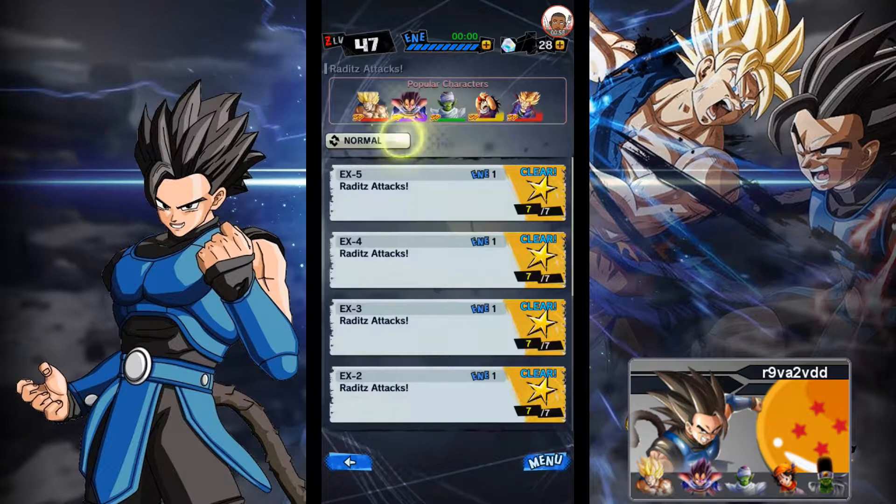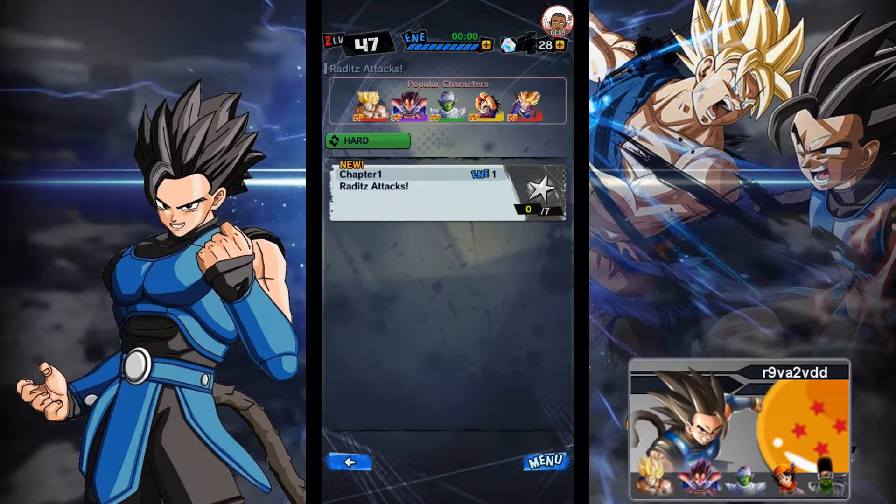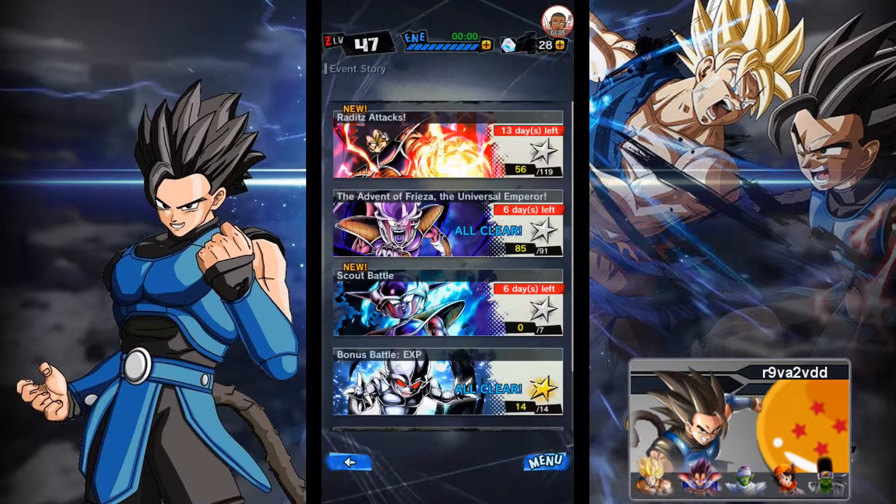Here's the kicker — Redis Attack's Hard Mode is now open. And also featuring Scout Battle: Scout Battle Frieza 1 is available, with the new event story bringing 2 new equipment pieces which are Leave My Dad Alone and Gnome.